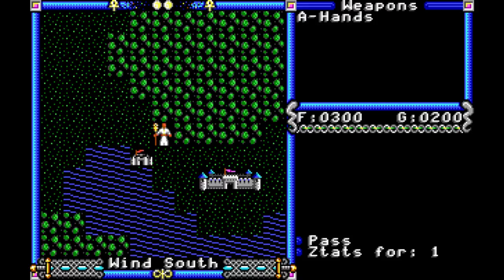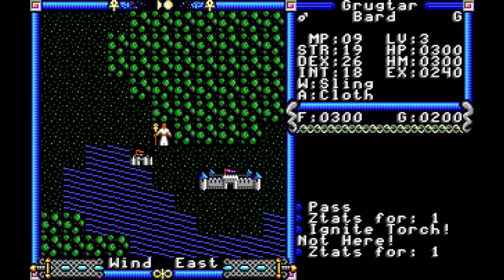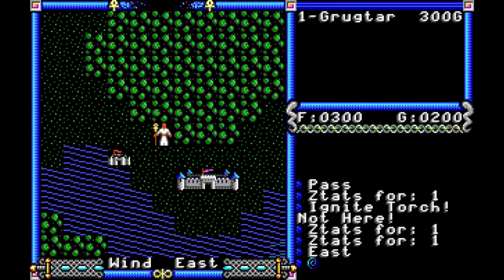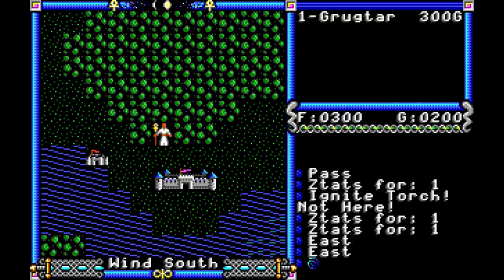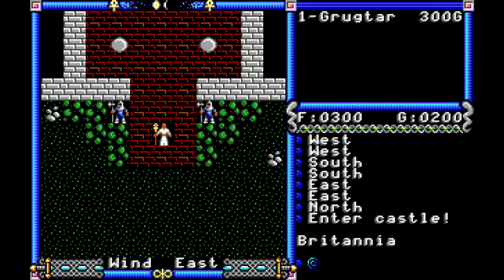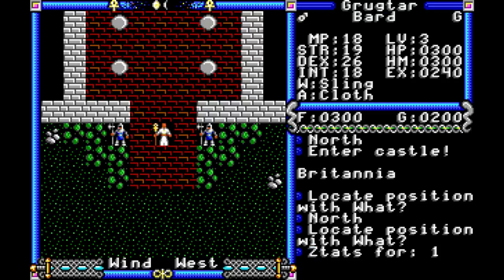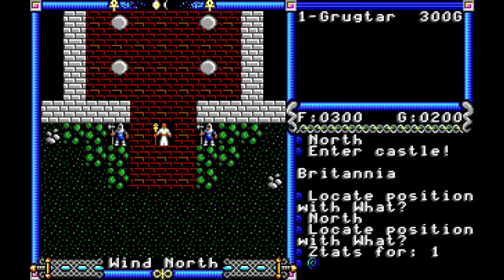Let's go ahead and head over... let's also look at our inventory real quick. Oh no, we don't want to ignite a torch. We'll look at our inventory later. I need to go ahead and pull up the reference cards again, because it's been a while since I've played Ultima. But let's enter this castle. Oh, we can't enter from there — we have to enter through the door here. We are in the castle of Britannia. Let me go ahead and pull this up. Sorry to put a little bit of a stall in the playthrough, but you all should be used to this by now. I'm going to pull up my reference card and put that off to the side so that I can have the commands ready to go.